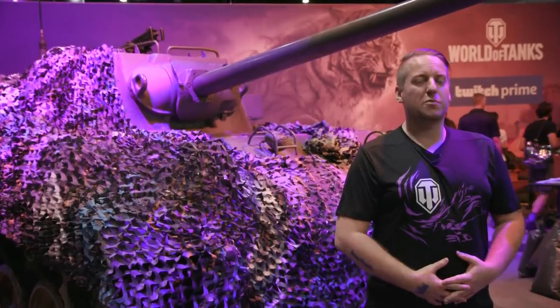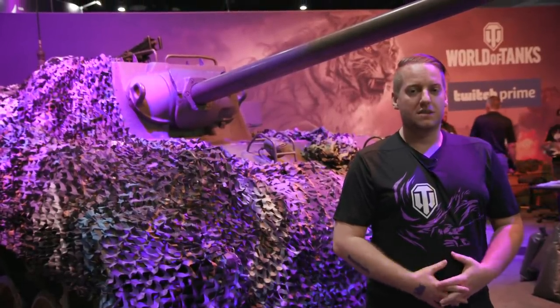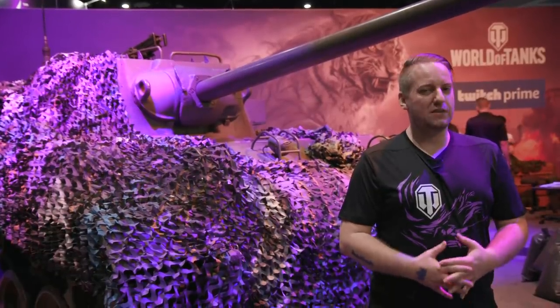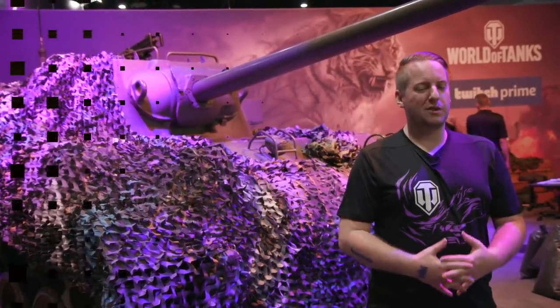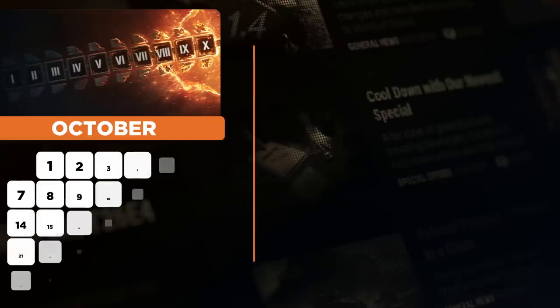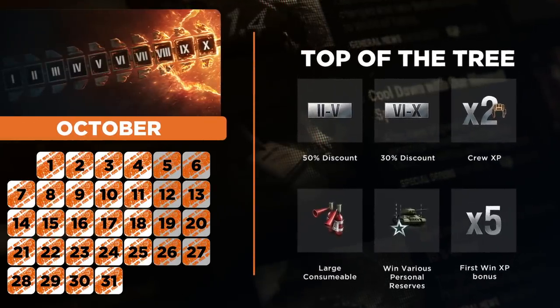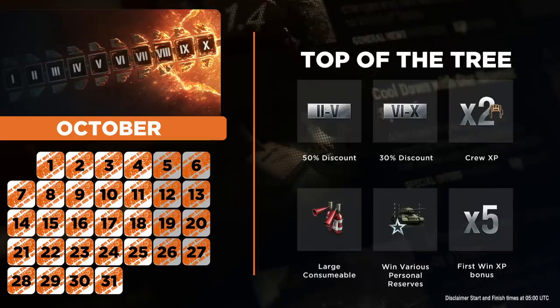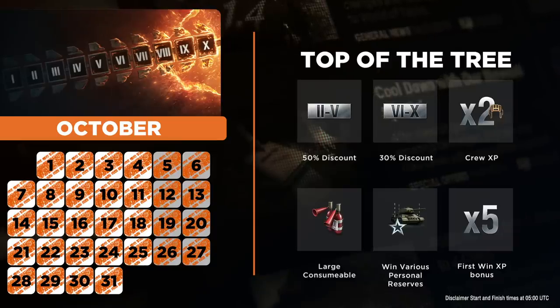The top of the tree for next month will be the AMX 50 Foch B — a tier 10 French tank destroyer. If you haven't already, you should definitely check out our guide video that we've done on this tank earlier. The Foch B is the only tech tree tier 10 tank destroyer with an autoloader — a bit of a French speciality in our game. This tank is very similar to its counterpart, the Foch 155, except it comes with a 120mm rapid-firing autoloader gun.